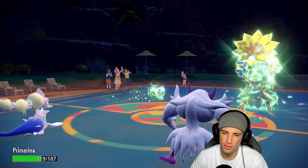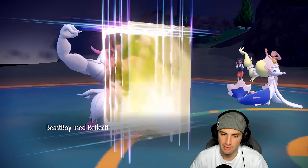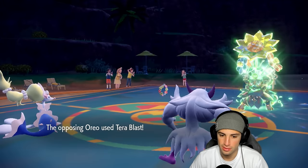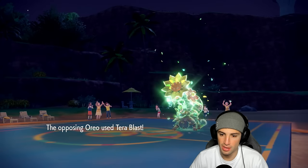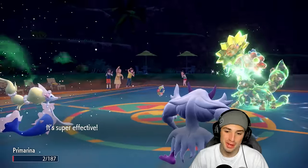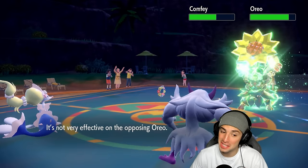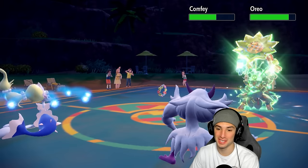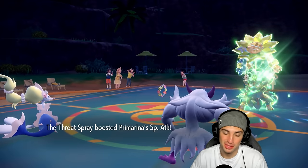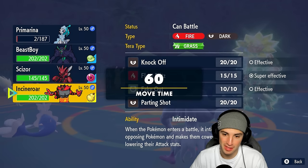He's got Giga Impact — how dare you! We're going to have to Terastallize Primarina. Tera Blast is flying — alright, Primarina getting absolutely merced. Standing no chance. Hyper Voice does fly and does some damage, and I get that Throat Spray boost. He can Giga Impact KO me — I'll save it and just Intimidate.